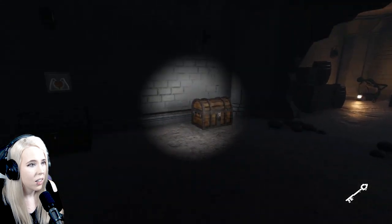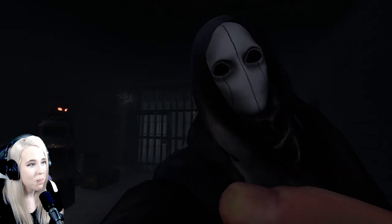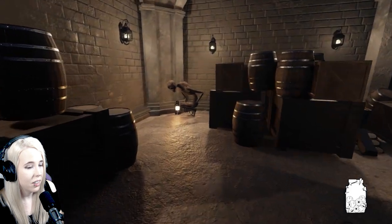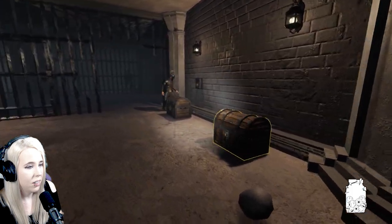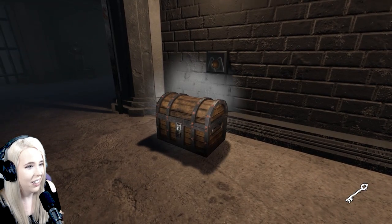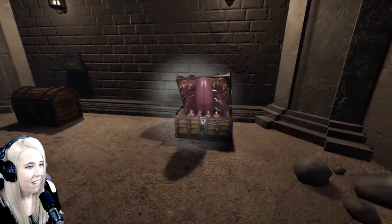I'm in an iron maiden somewhere on the map and there is no timer, so it looks like you literally have to free me. Use a light port — look, you can turn the lights on. This little button right here turns the lights on, and she's scared of the light. Oh, that tongue — did you see that? That was the sort that got me last time.